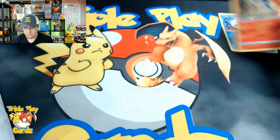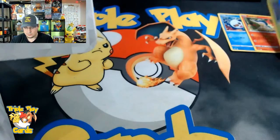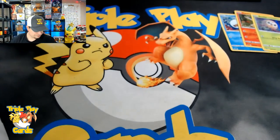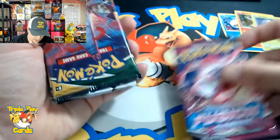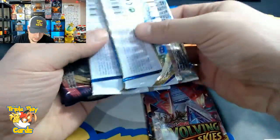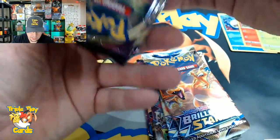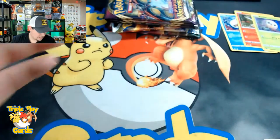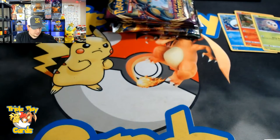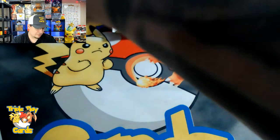Here are the three promos: Oshawott, pretty nice; Cyndaquil, very nice; and the last one Rowlet, very nice promos. Here go our packs - we have Fusion Strike, Evolving Skies, two packs of Brilliant Stars, and three Vivid Voltage instead of those Battle Styles packs they showed us. I'll miss Battle Styles but I'll take some Vivid Voltage.